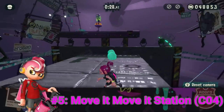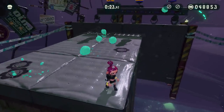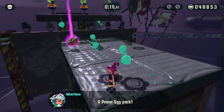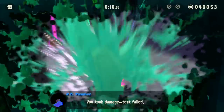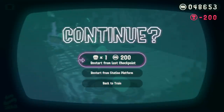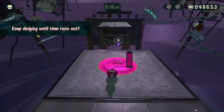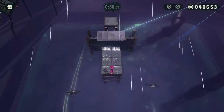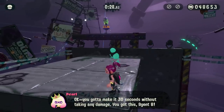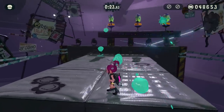And here we have the Move It Move It Station, which is probably the most rage-inducing level on this list, despite not being the hardest. In this challenge you're forced to dodge all attacks from enemies for 30 seconds straight — if you get hit even once, it's game over and you're forced to pay the entry fee again if you want to continue. While 30 seconds may not sound like a long time, it really is when you're forced to dodge the fire of 3 Octo Troopers and an Octo Sniper at the same time. This level gave so many streamers so much trouble, and for good reason — it's pretty hard to figure out the pattern you need to dodge, and even when you figure it out, it's easy to slip up and accidentally get hit.